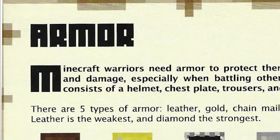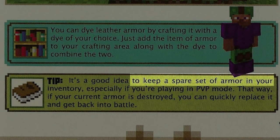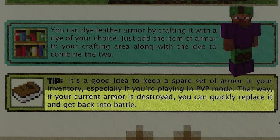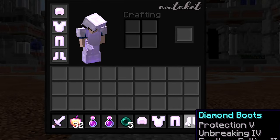Next, we have armor. The book, of course, suggests diamond armor, as diamond is the strongest material in the game. It says here that it's a good idea to keep a spare set of armor in your inventory, so that you can switch to it if your main set breaks. If you've ever played 2b2t, or the monstrosity that is combo duels, you've probably already utilized this strategy. But personally, I haven't, so I definitely will be trying that out.